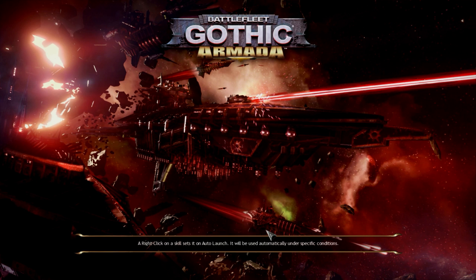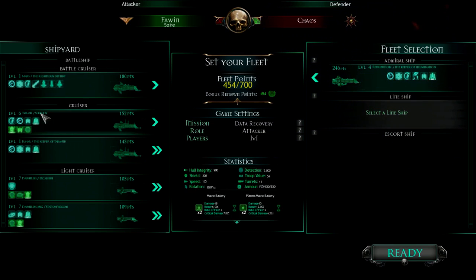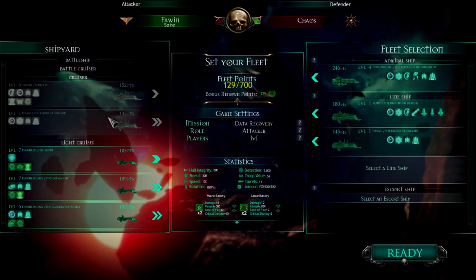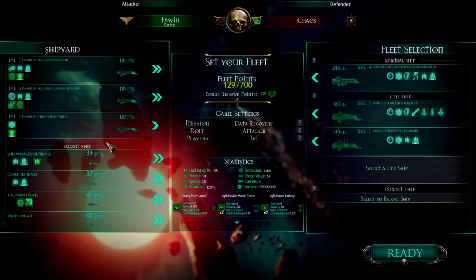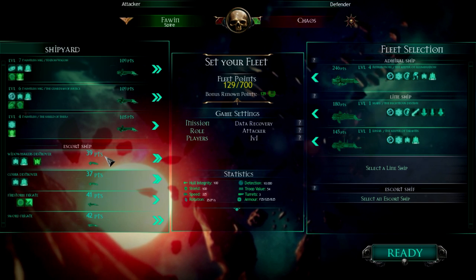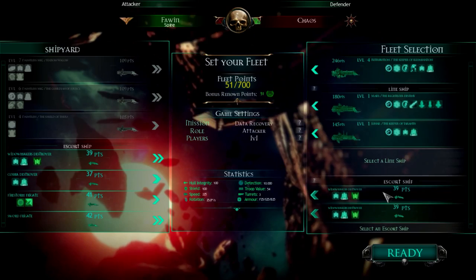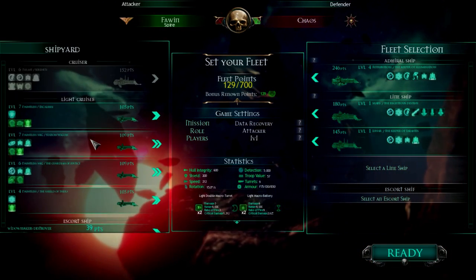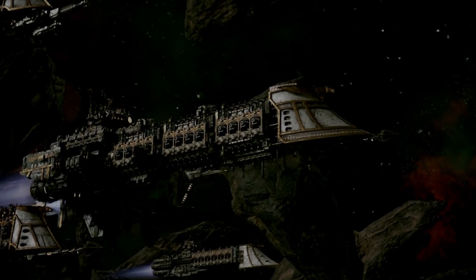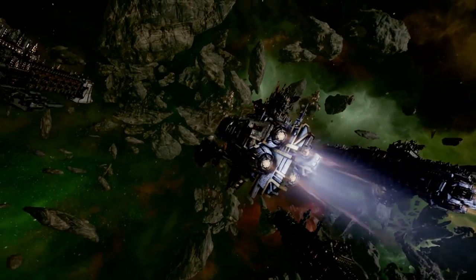We'll try to get our battleship to grab the data and run, like we did the last couple of times. Keeper of Illumination — we need to come up with a better name, but that's what we got for now. I want to get you guys to level up some. You guys are fast, right? Get you guys going — we'll take one of you guys. I just kind of want to level some of you up. Plan like before: get the battleship to do everything and have everything else just protect him or whatever.